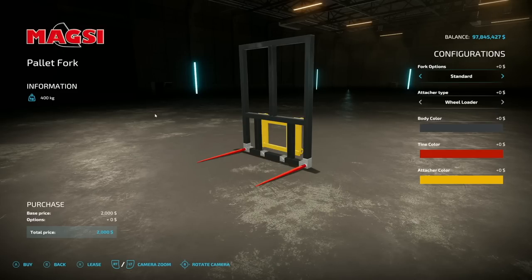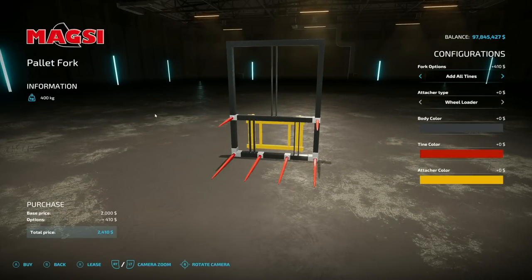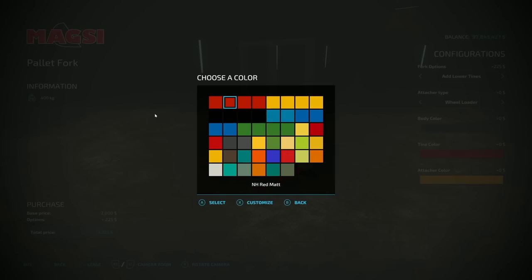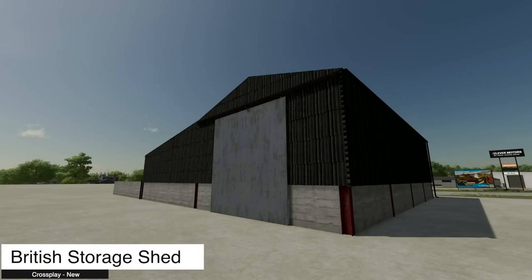Next is the Square Bale Fork. This works on wheel loaders but we could also use telehandlers, which is nice. Fork options include a bunch of different fork types, and then we have different color options — New Holland colors, black gloss, New Holland red, John Deere, New Holland yellows, Massey Ferguson red gloss, Challenger, Massey Ferguson gray, and a lot of custom colors. It doesn't look like any base game colors are in here. We have the same color setup for the tines and attachment color as well. We also have some placeables.